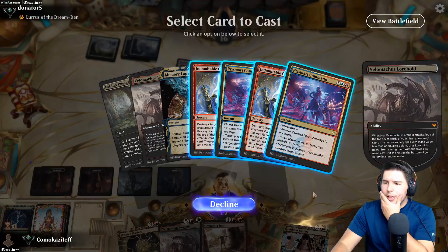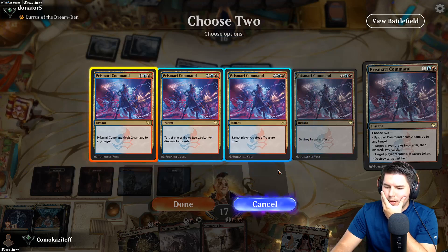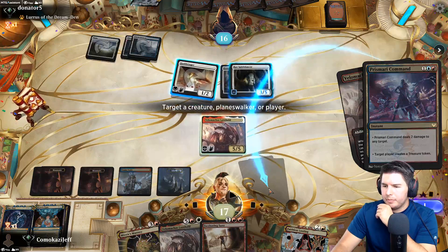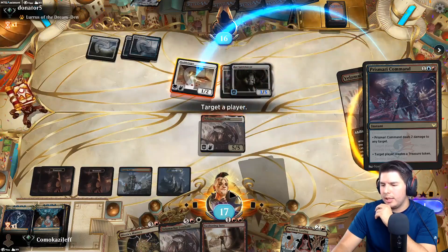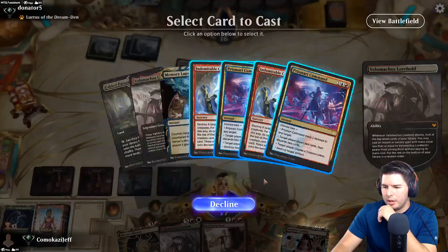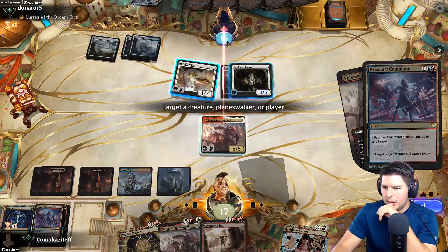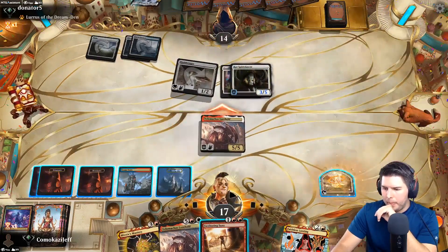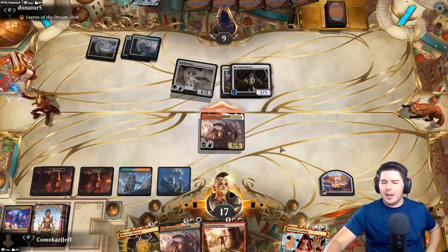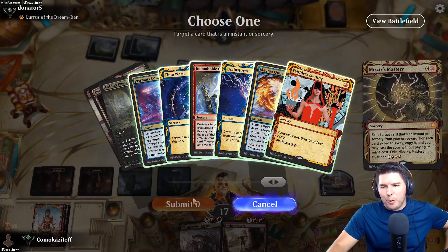Prismari Command is our only option - two damage. I'd like to get to a chance to overload Mizzix's Mastery at some point. I could just target face - that gets them down to where if we just go off with our extra turn spells... let's go face. Build the damage down to nine. Mizzix's Mastery - one more extra turn spell and then we're good. The Magma Opus is so tempting though - maybe take an extra turn.